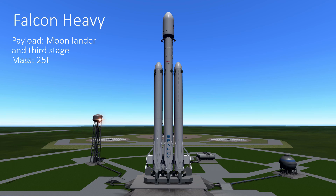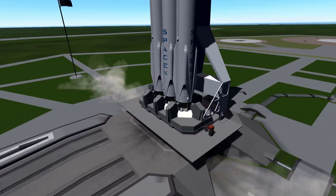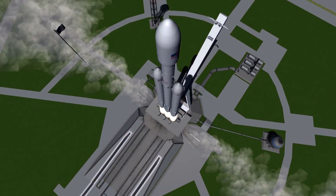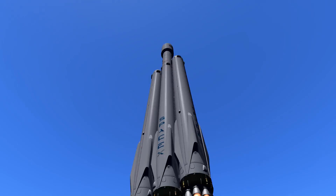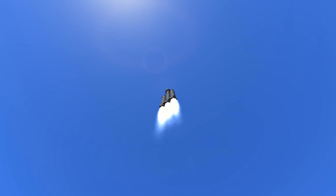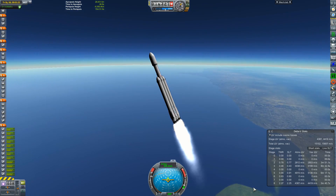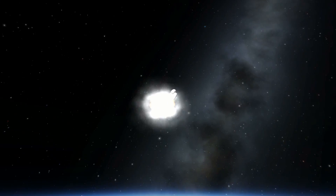Kicking off the very first launch of this mission, which actually forms our moon lander as well as our third stage. The mass of the payload for this launch is 25 ton, which the Falcon Heavy can very easily punch up to orbit while also recovering both side boosters and also the central core booster out on the drone ship in the ocean. All of this footage is captured using Kerbal Space Program, modded with all of the real solar system and realism overhaul mods. This essentially makes the game behave much more realistic than the stock game and allows us to simulate quite accurately a full-scale Earth launch profile.